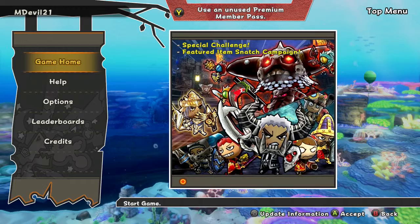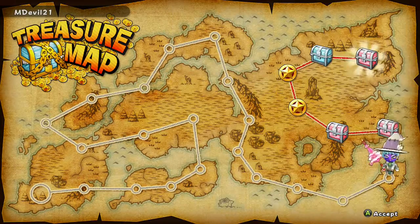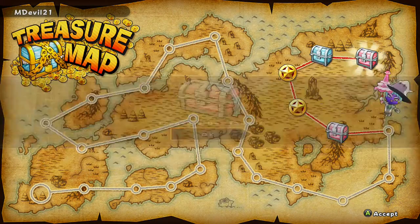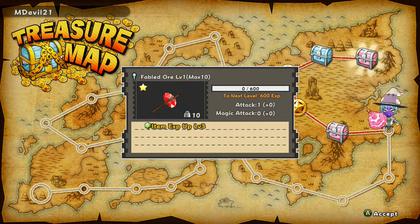What's going on guys, we're back at it again with another Happy Wars video here on mdevil gaming. We're about to hit this treasure map — we got that pink treasure box. Let's go ahead and see what's inside. One time for the vine... we got that fabled orc. That's trash though, I'm not really hyped about it. Throw that crap in the garbage, throw it into another item.